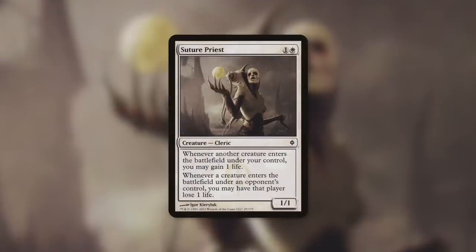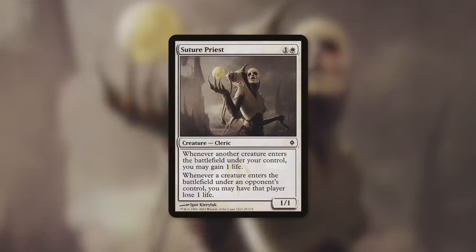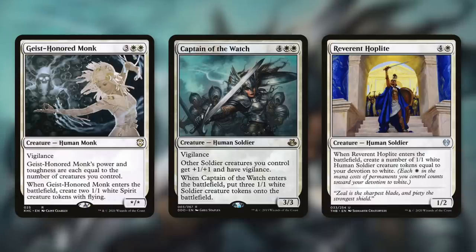You can also use Suture Priest to take opponents down differently. Whenever any other creature enters the battlefield under your control you gain one life, and whenever a creature enters under an opponent's control you may have that player lose one life. You get a bigger benefit when your creatures come in, padding your life total, while also hitting opponents whether creatures enter on their own terms or via cards like Benevolent Offering or Acorn.